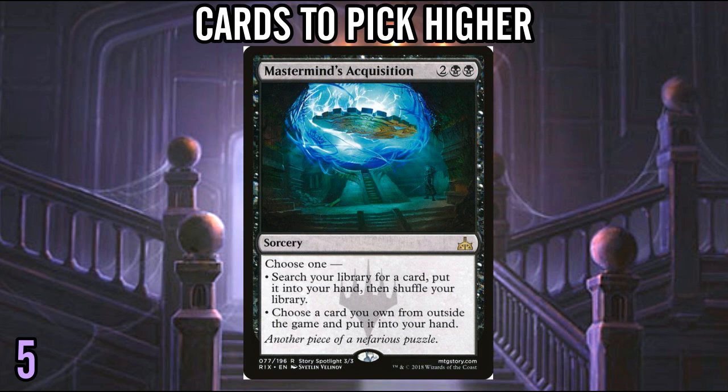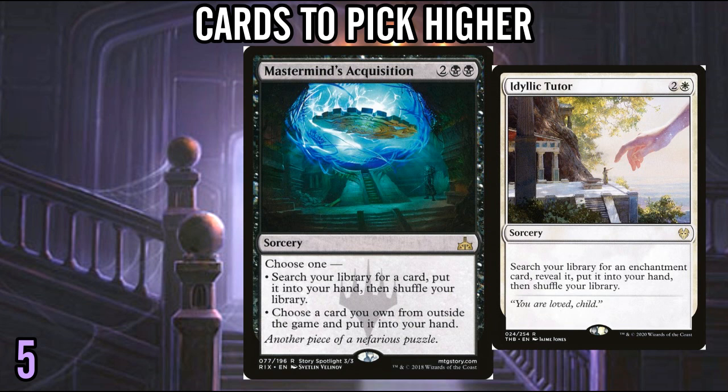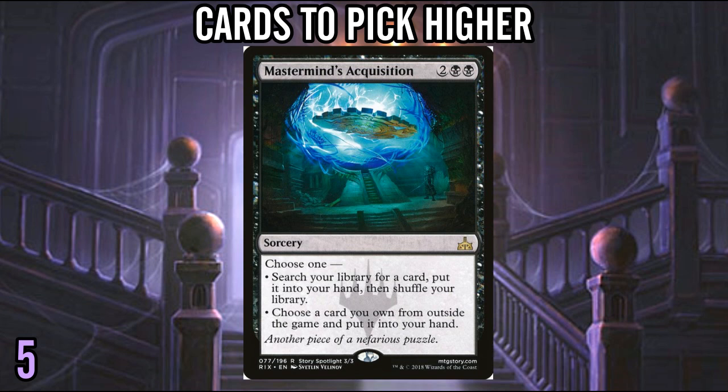Number 5: Mastermind's Acquisition and Idyllic Tutor. I think it dovetails nicely with all the powerful enchantments you can build a deck around, because Idyllic Tutor effectively gives you a second copy of them, and many of them cost four or five mana — so if you spend three mana on Idyllic Tutor, you can curve into them pretty nicely. I really like Idyllic, but I especially like Mastermind's, and I don't see people take this card near enough. I've seen this card wheel a few times and I just don't get it, especially in a format built around huge bombs at five and six mana. Mastermind's Acquisition is a very powerful card because it helps go get the singular thing that you built your deck around.